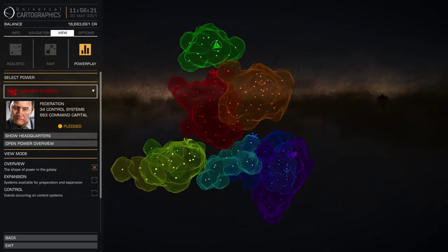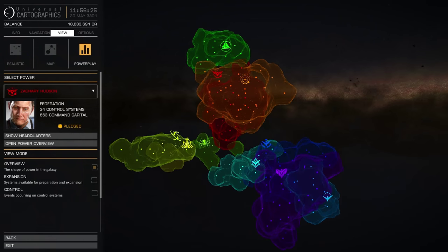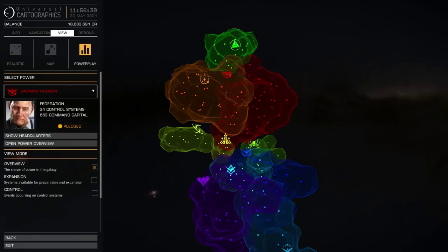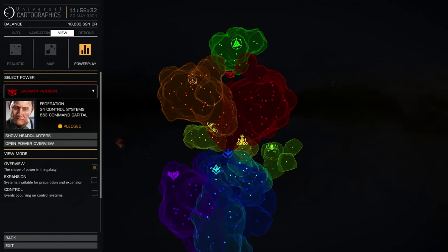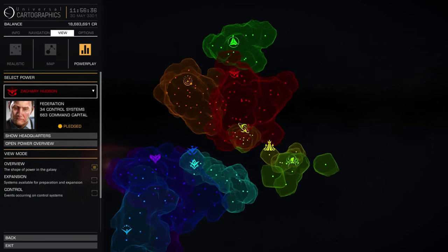For more information on how to fortify and undermine systems, please check the control tab. Remember, preparation, expansion, and control tasks happen simultaneously during the cycle. Use the information that the various Powerplay screens give you to help balance your activities and capabilities, and keep your power in a position of strength.